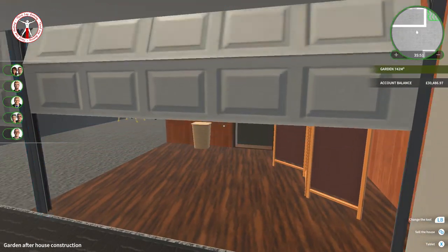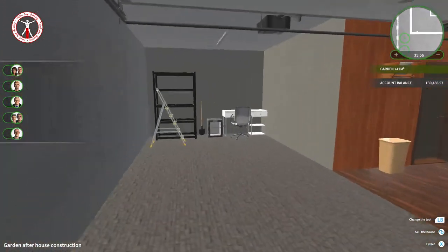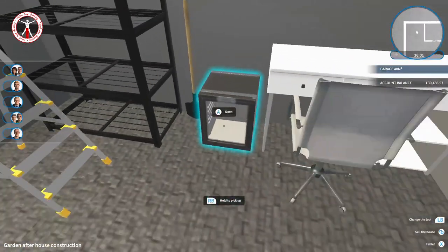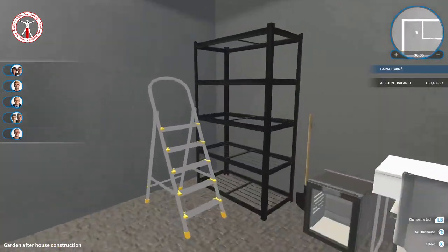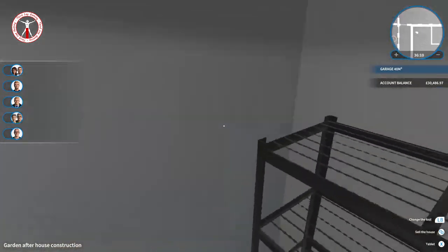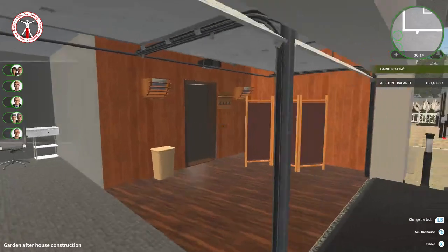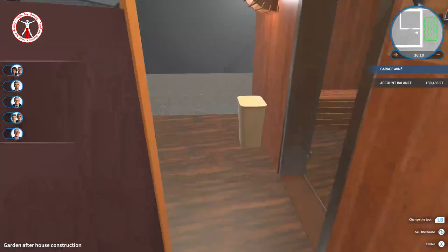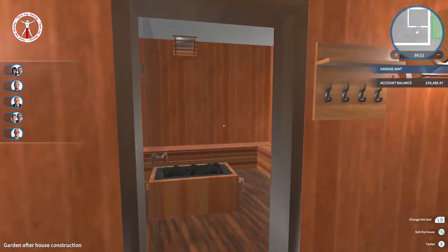So this is the standard garage area - we've got a little desk over here with a chair, a little drinks fridge, a little escape area for whoever does the work around the house. We've got a shelving unit, a shovel, a ladder - which you can actually climb on in this game, didn't realize that but that's pretty cool. And then over here we've got a nice sauna with a little changing area, laundry baskets you can throw things in, and little hooks up there.